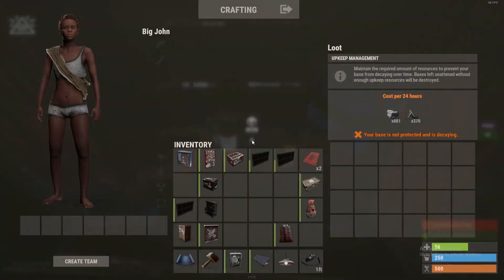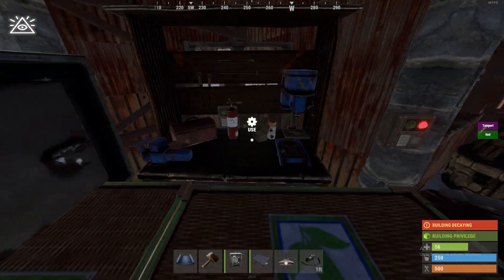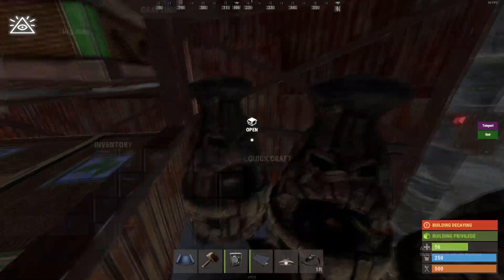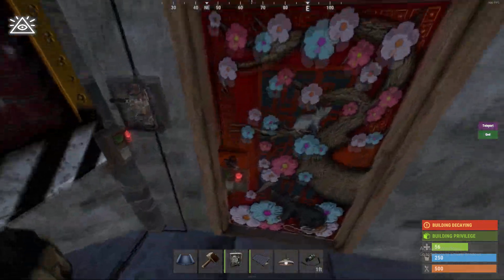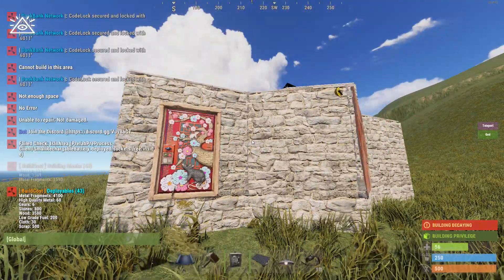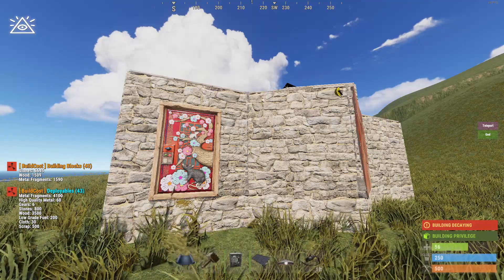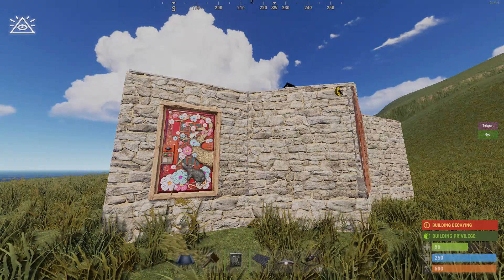Now let's check that we can access both the TC and the small box under the workbench — and we can. My favorite thing about this build is how easy it is to reach everything. It's super compact and you can reach everything from one spot. Once your wires are set up, the base is complete. The cost comes out to roughly 7k stone, 1.5k wood, and 1.5k metal — very cheap. This will take at least 12 rockets to raid, so it's great value for what you have to farm.